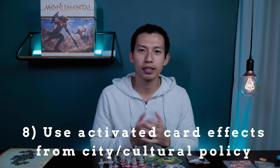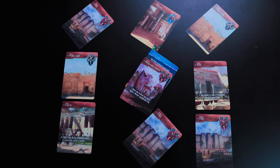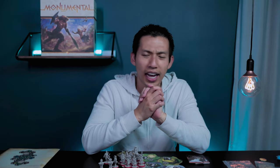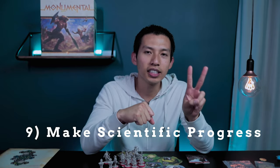Action eight is to use card effects. Use any effects from cards you activated in your city, from your cultural policy, or from your wonder. You can activate them in any order. Unless stated otherwise, each card can only be activated once per turn. These effects are not mandatory. Action nine is to make scientific progress: spend two scientific resources to draw and immediately activate the top card from your city deck. Once resolved, that card is immediately discarded.